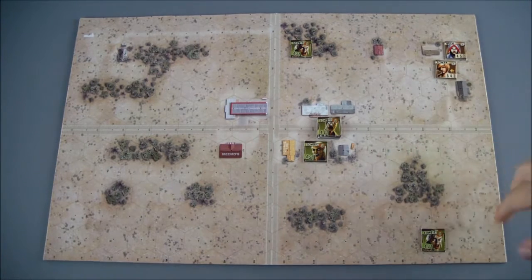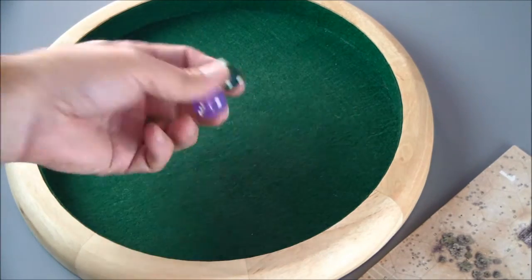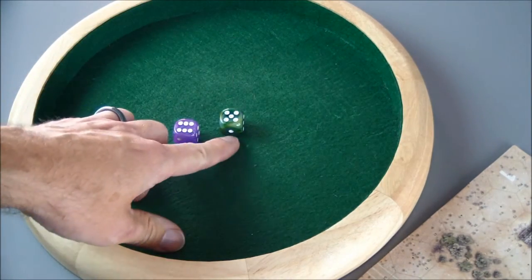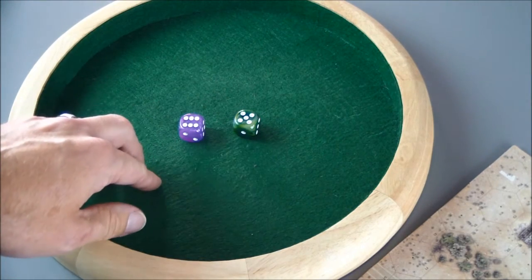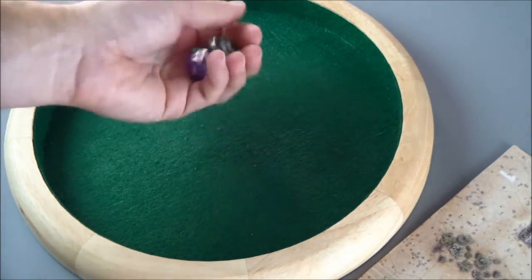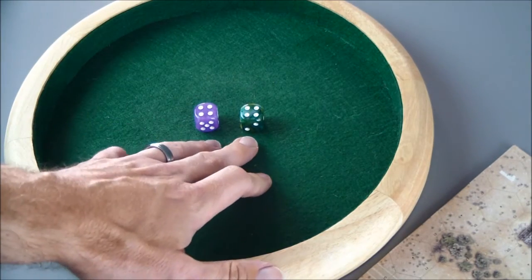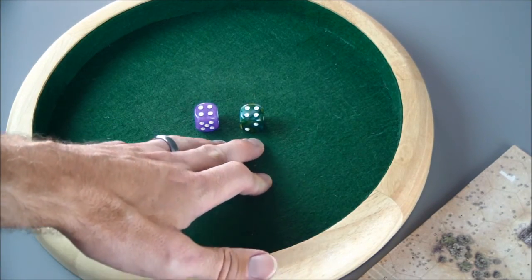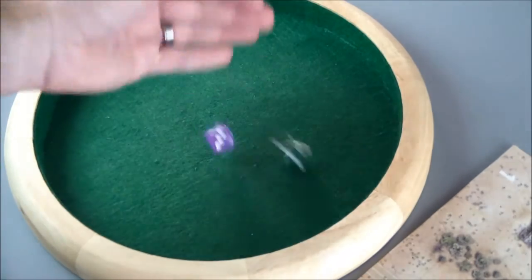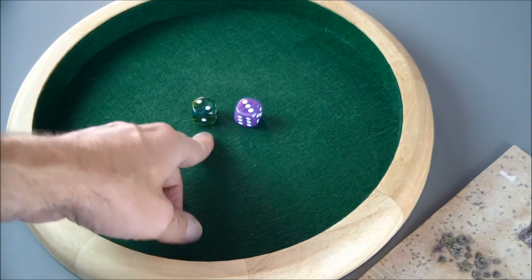Now in this turn, the zombies actually get a chance to activate. First, we roll for initiative — I'll always use the green dice for zombies and purple for player characters. They each roll one die. The zombies got a 4 and the players got a 4 — in the case of a tie, you re-roll. On the re-roll, the players get a 3 and the zombies get a 2.